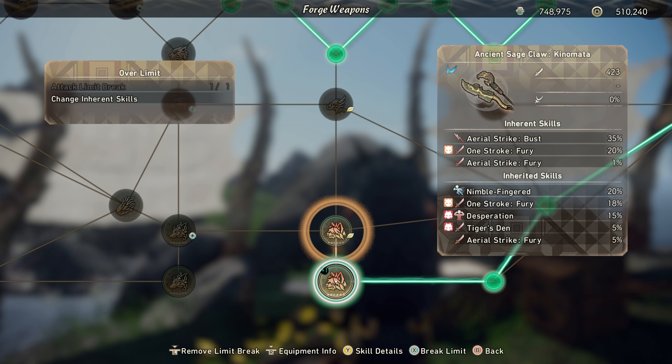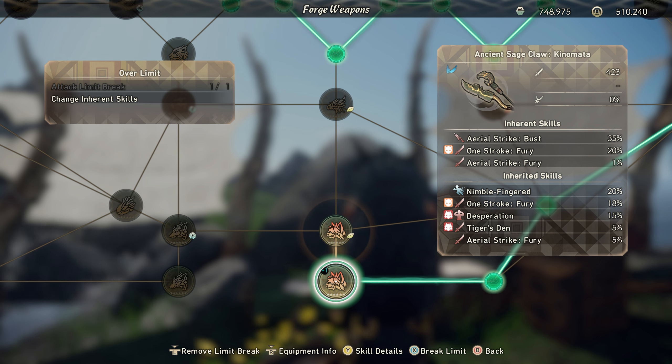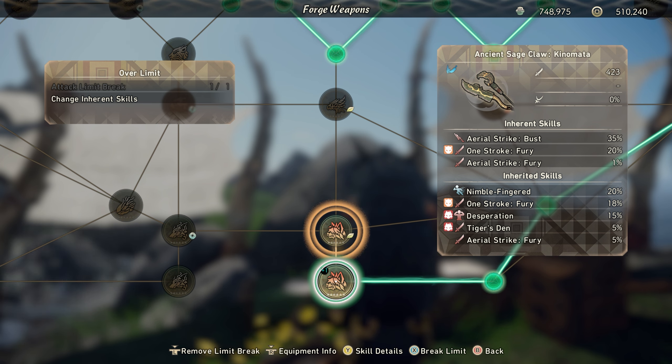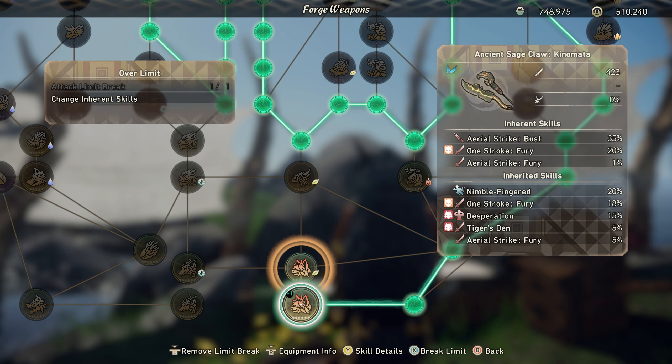Now looking at the weapon — this is the alpha sap scourge cloud blade, the ancient sage cloud blade. The base skills on this weapon are absolutely insane: aerial strike bust at 35, which makes it easier to break parts on the kimono; 20 one stroke fury — crazy. We also rolled aerial strike fury at one percent, and for inheritance skills we got one stroke fury at 18, desperation, Tiger's Den, and five percent aerial strike fury.